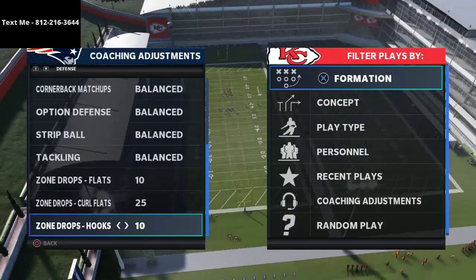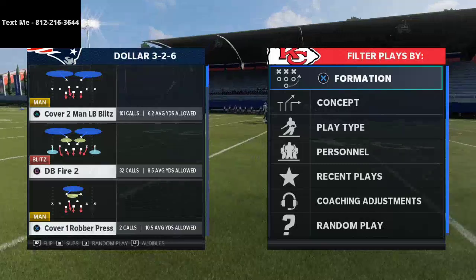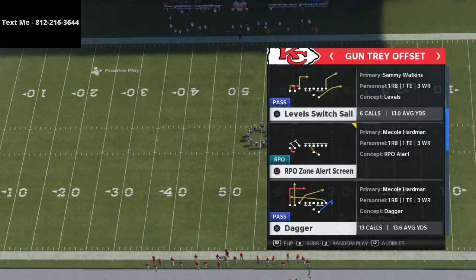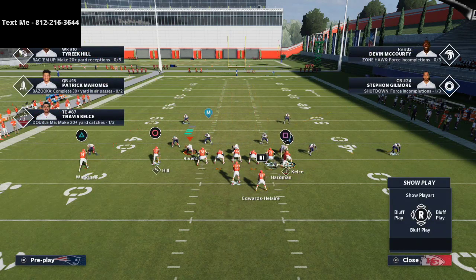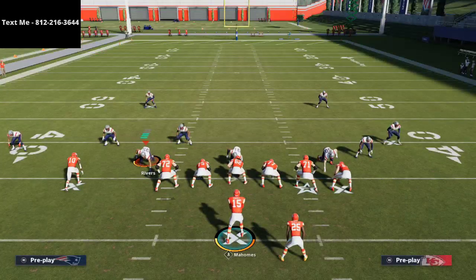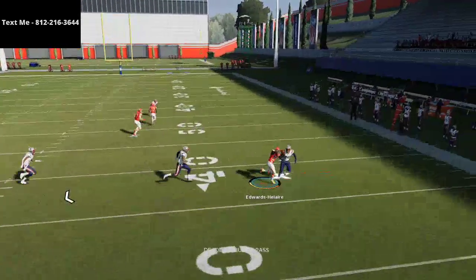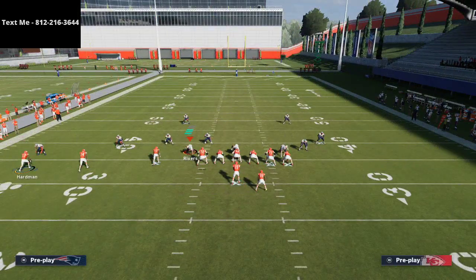Let me show you one little adjustment they might make — if they go to coaching adjustments, set zone drops at 10 yards, and hook curls at 5 yards, this is Tampa 2 with 10-yard flats and 5-yard hook curls. You can still get that ball to Sammy Watkins. This gives them the most opportunity to stop it because the cloud flat is going to do its job. But the issue for the defense is those hooks are at 10 yards, so you can pop those quick routes to the running back or the tight end.